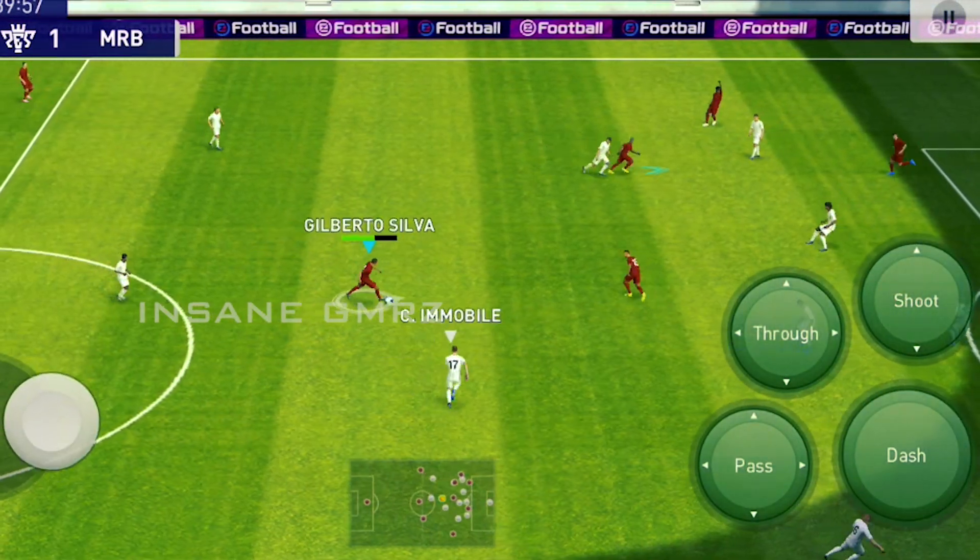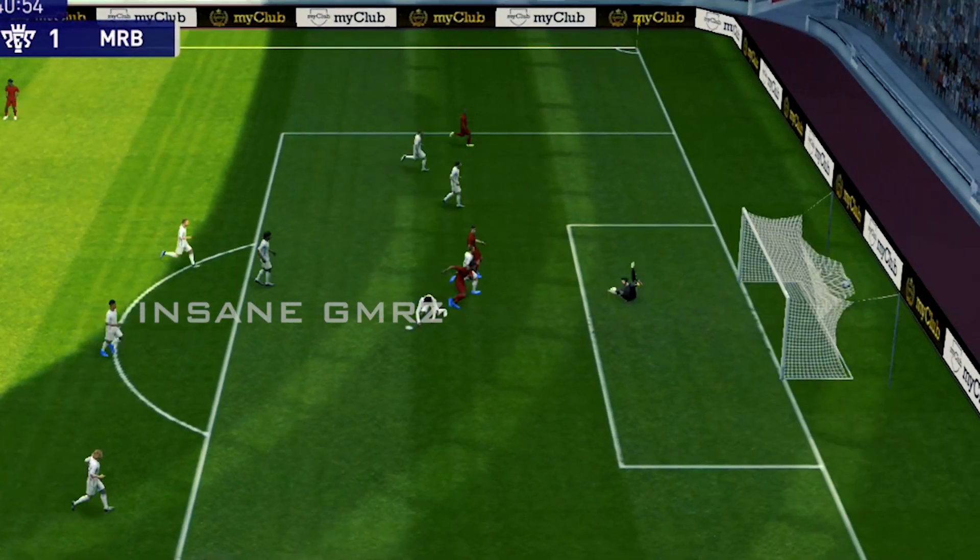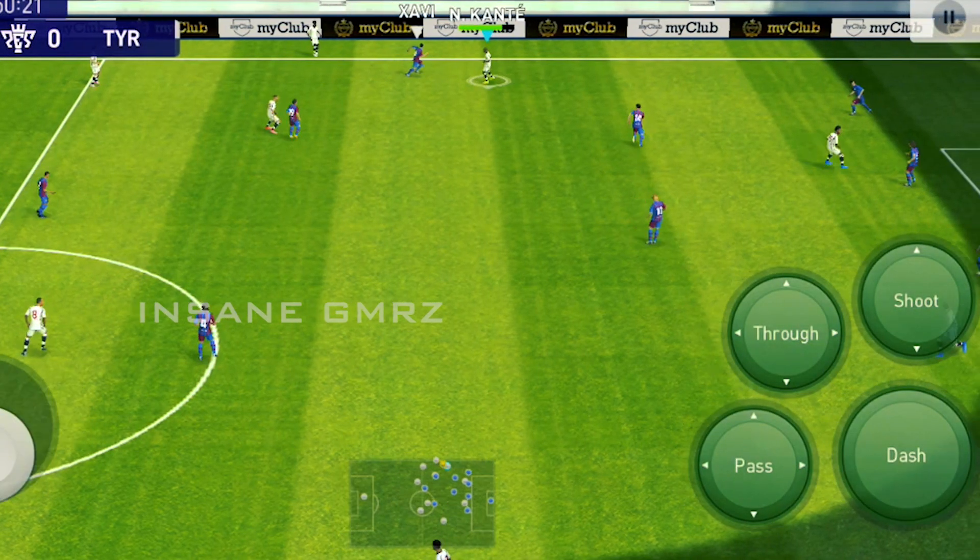In this game, the attacking attributes have 99 offensive runners, 94 finishing, 84 kicking power, weak foot usage 2, and weak foot accuracy 3.